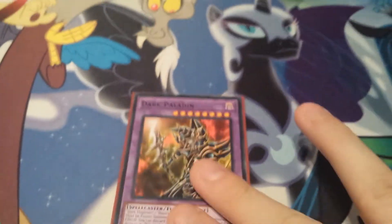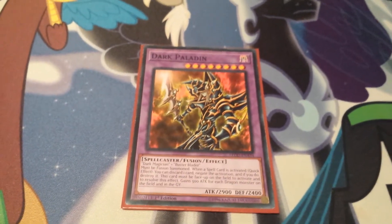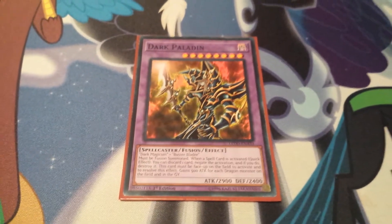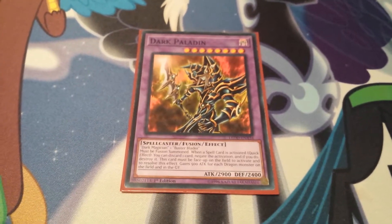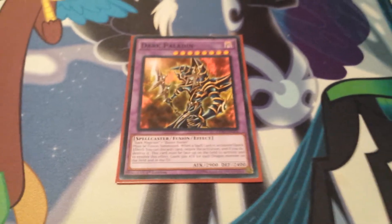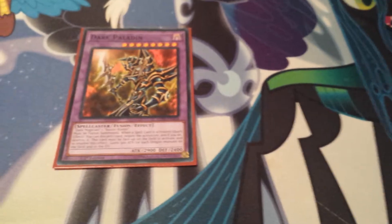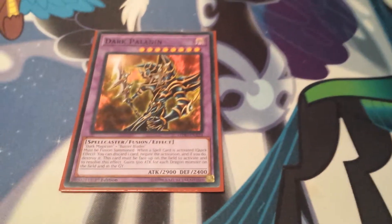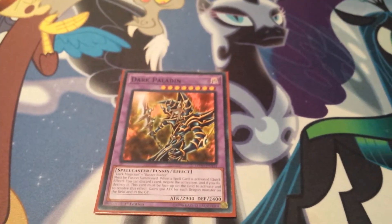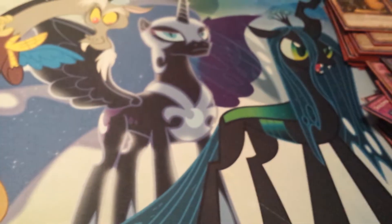Next up, Dark Paladin. I put him in here mainly for Dragon Deck matchups, but he's also a good classic card because he gains 500 attack points for every Dragon monster on the field or in the graveyard, and he can negate spell cards. Since Spiral decks are spell-heavy, that's another reason I included him — to negate the effects of Spiral spells like Buster Blader's Destruction Sword spells. When you discard Dark Magician to negate, you can bring him back with Eternal Soul.